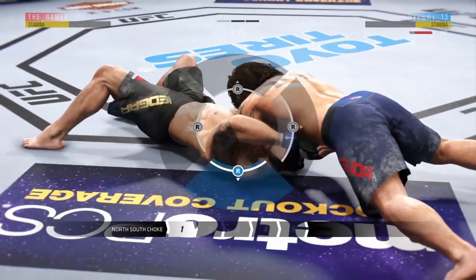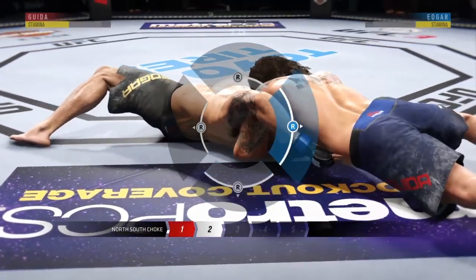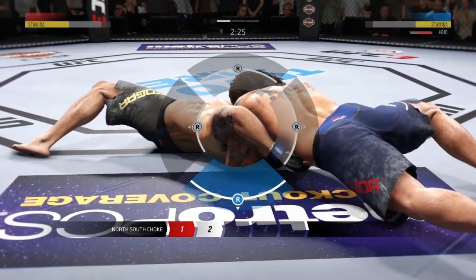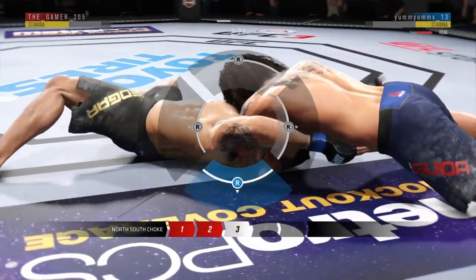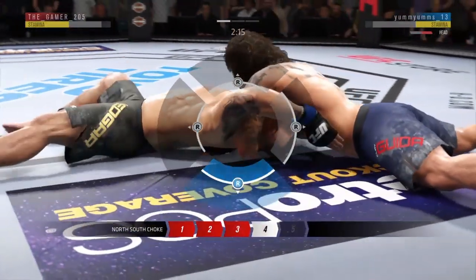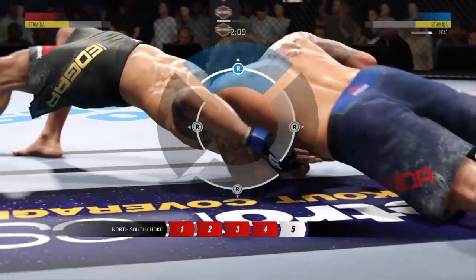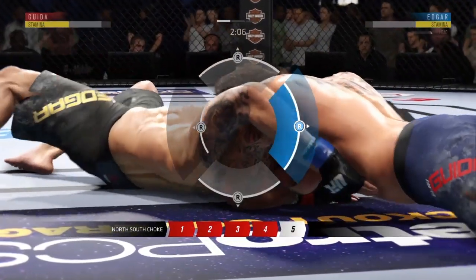Right here we have Clay Guida going for a north-south choke, which is a little bit harder to get. That transition to deny it is pretty tough. It's another five-gate submission, pretty tough one to get, but I like it as well. It's probably one of my favorite submissions in the game nowadays, it's growing on me more and more.